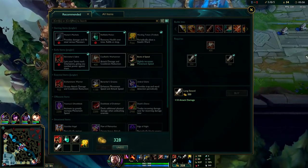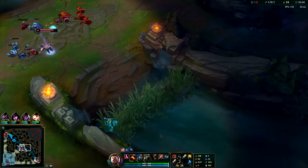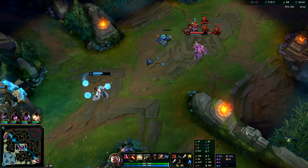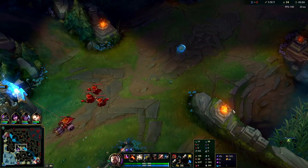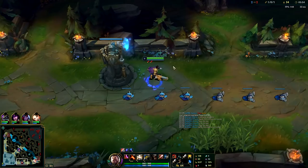You want to build straight into your jungle item. In this case since I can't get my Kraken Slayer yet, I'll just get boots — an awkward amount of gold. But normally you want to finish your jungle item before you even get boots on Graves when you take Phase Rush, because you're fast enough with Nimbus Cloak and Phase Rush anyway.